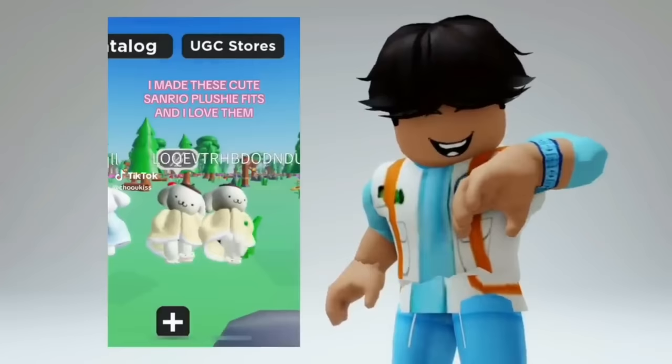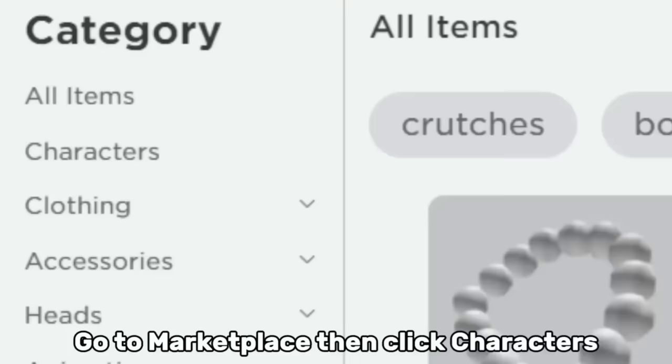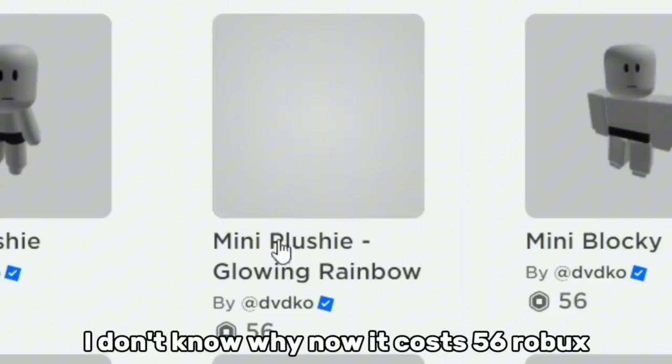I made these cute Sanrio plushie fits and I love them! Oh my god, that was so cute — let's go try it. Go to Marketplace then click Characters, now search this up. This bundle was free before — I don't know why now it costs 56 Robux. Anyway, get either of these items.